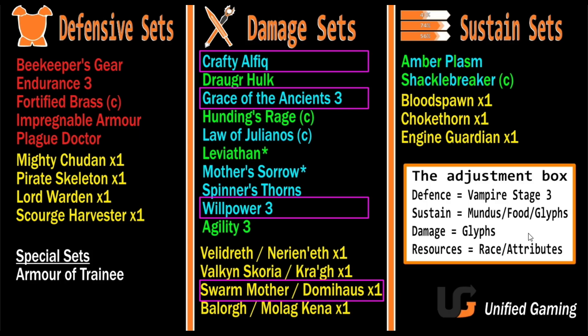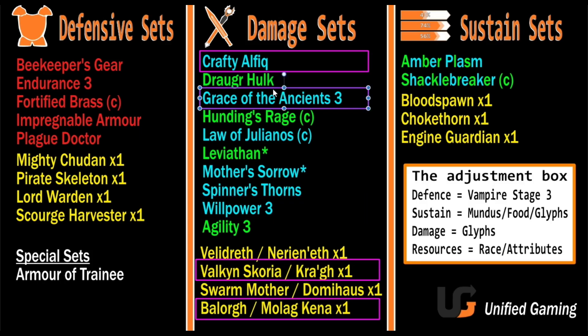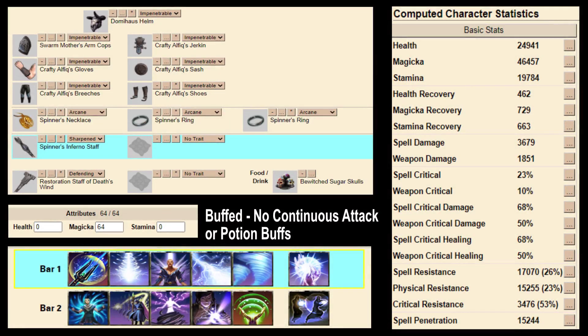If you want to be a glass cannon and are happy to die, you can swap in Lalkan Scoria for penetration, one Balorg, and swap Ancient Grace down to Spinners. That's 5, 10, 11, 12 pieces. This gives even more damage but your shields will be smaller since you have less Max Magicka. To push damage further, just add more damage glyphs from the adjustment box — but you are a glass cannon as a result.